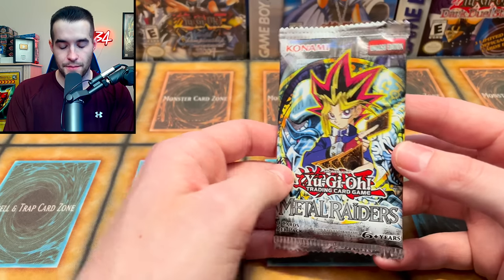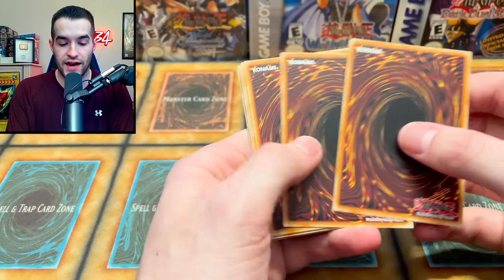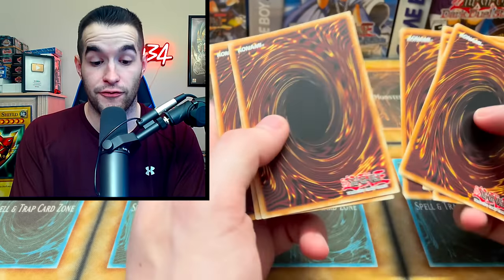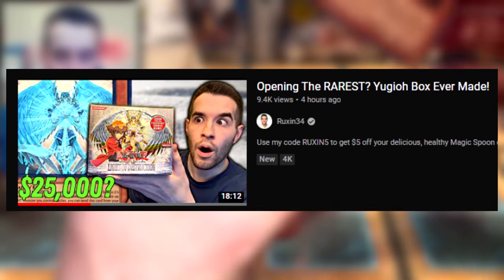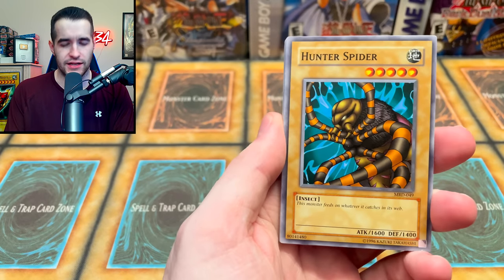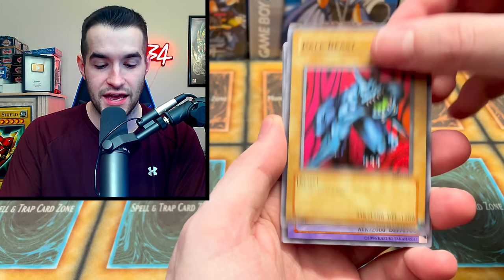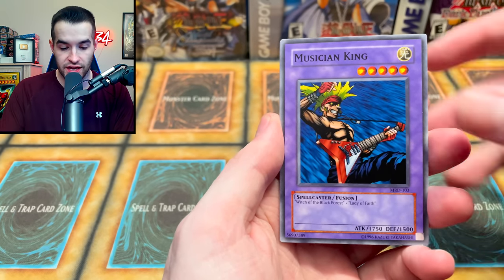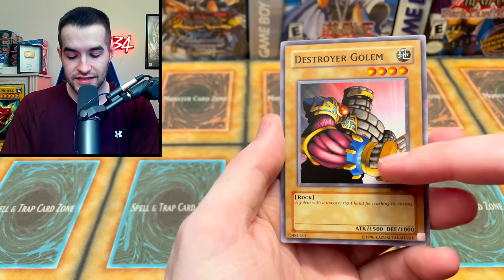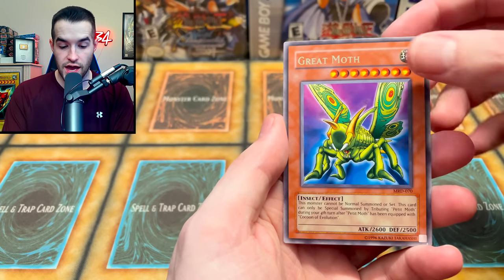Next pack: Metal Raiders. This should be a Saturday video right after yesterday's insane Friday opening. From the pack we got Pale Beast, Rabid Horseman, Bistro Butcher, Musician King rocking the guitar, Destroyer Golem — I feel like he should have more defense — and Grande Mole.